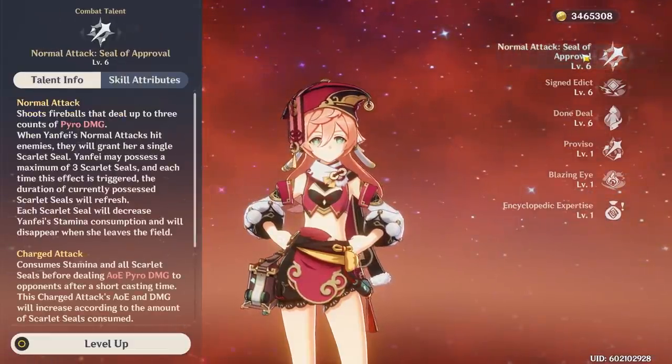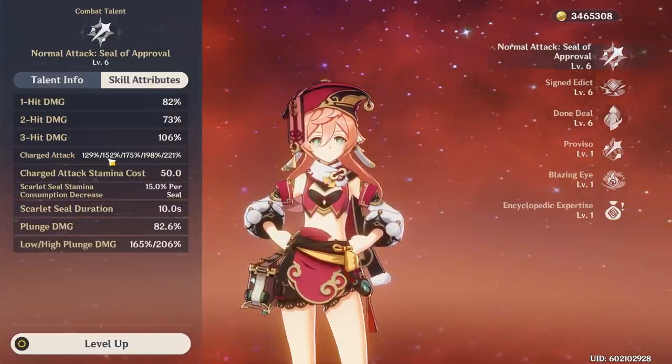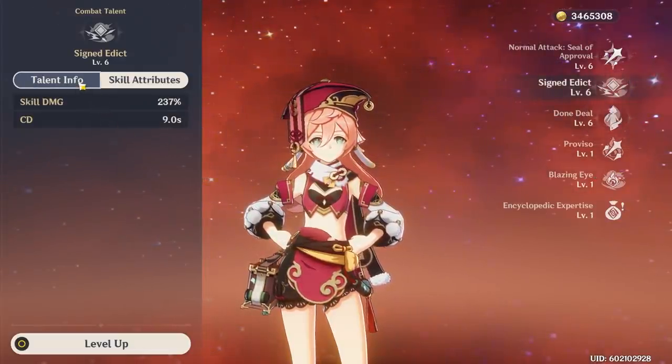Next, let's take a look at her talents. All of my Yanfei's talents are at 6-6-6. Her basic attack has these multipliers at talent level 6. For her skill, it has a 9-second cooldown which is fairly long and grants maximum seals.